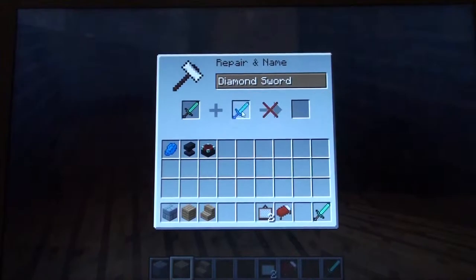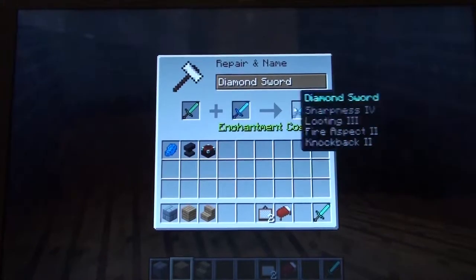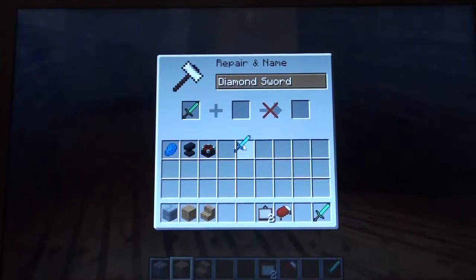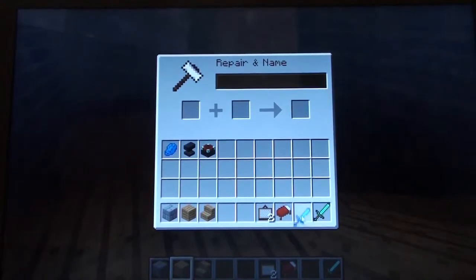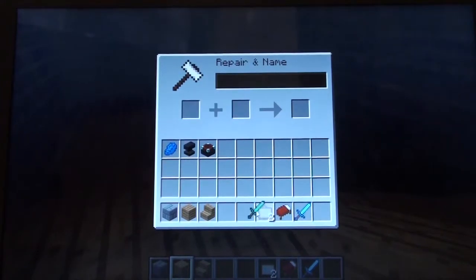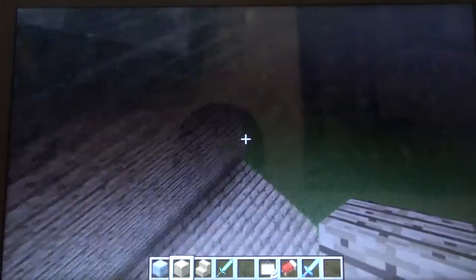Oh, I got two ovens here. Sharpness, looting, fire aspect, and knockback — cool. What is this? Oh amazing, this is the same — ivory vibe three three two two.